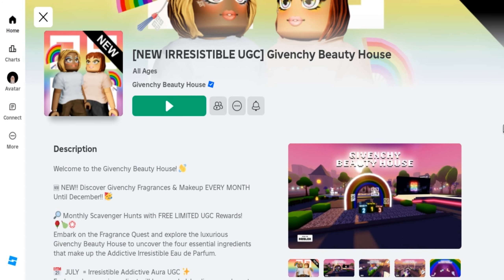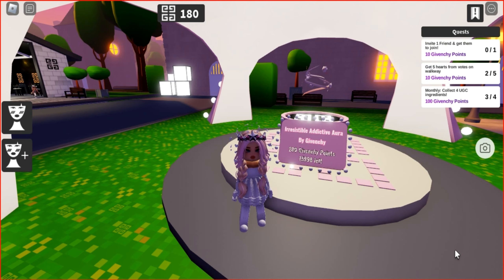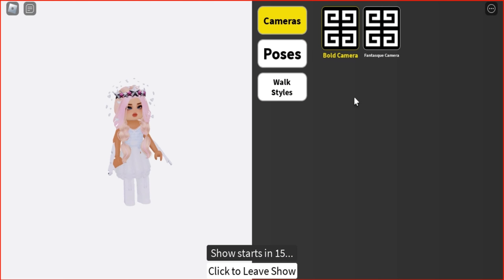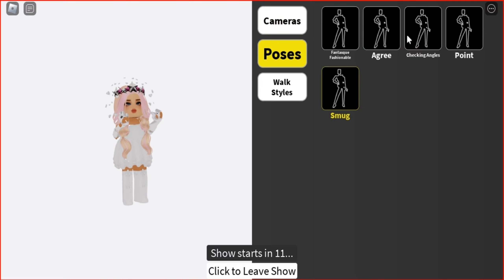Join this game called Gavinci Beauty House. I'll leave the link below in the description if you're interested. To obtain an irresistible aura, you need to accumulate 200 Gavinci points, which is easy to do. By completing simple quests, you can earn points every day. Daily quests refresh every 24 hours. You can also get 100 points for the monthly quest. Let's get started on some tasks now.